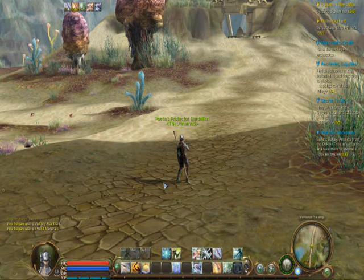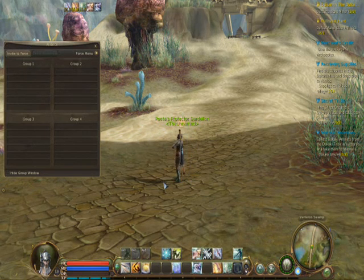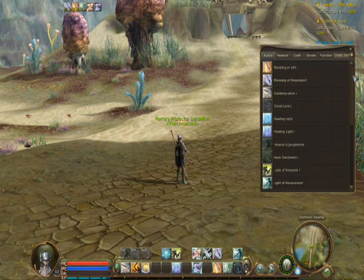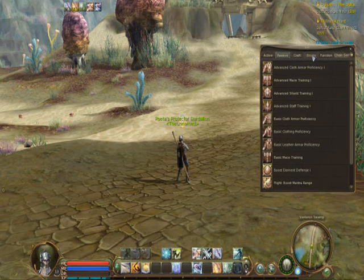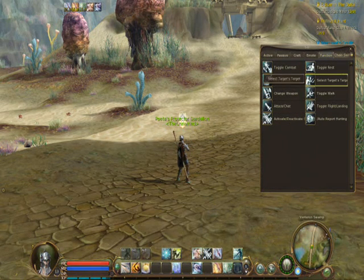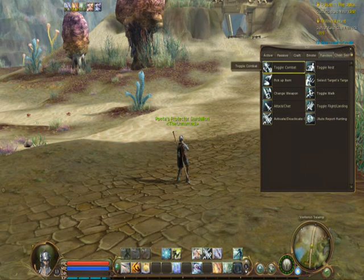What I will do now is run through some of the default keys. P gives you your profile, which is armour and all your stats as well as your inventory. L is the alliance, which is basically a warband equivalent — multiple groups joined as a big force. K is a list of your skills: passives, buffs, debuffs, and certain combat and ranged moves. Passive covers everything passive about your character, like what armour and weapons you can use and any bonuses to defence or varied skills. Emote has your full list of emotes, and Function covers toggles for things like attack, change weapon, pick up items — quite standard stuff.